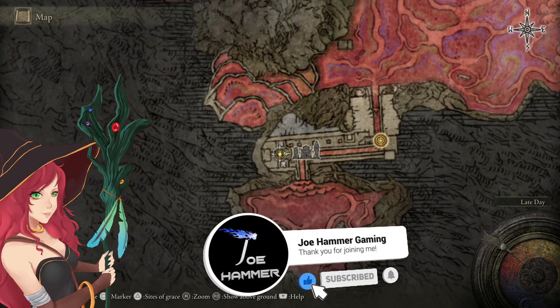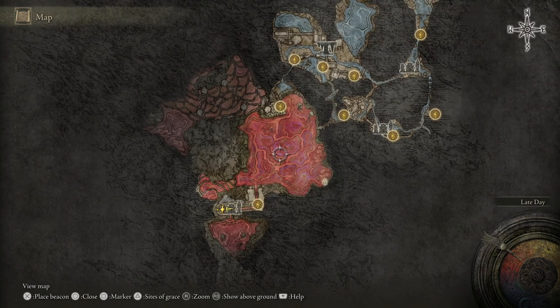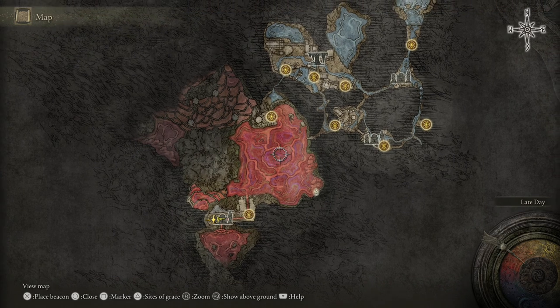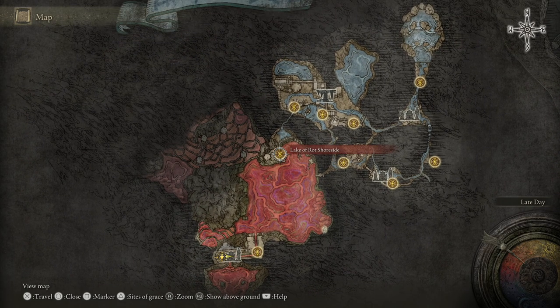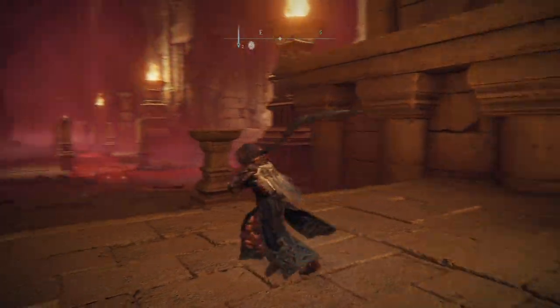I'm going to show you where to find the Scorpion Stinger. This is basically the exit of the Lake of Rot. If you come through here, I imagine most people will probably find it. You'll basically just come from the northern end, come across the lake, and get to the Grand Cloister. You'll have a series of drop-offs you'll need to do to get to where we are right now.